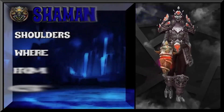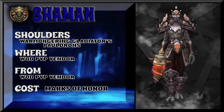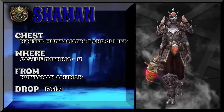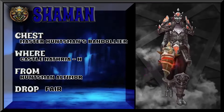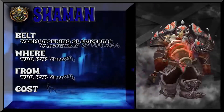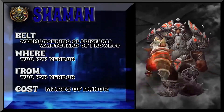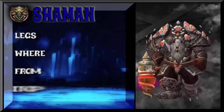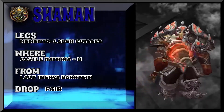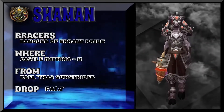We're pulling a lot of pieces from Shadowlands here, mixing it up with some Warlords of Draenor stuff. The War Mongering Gladiator's Pauldrons — if you're Horde you've got to go Wild in order to get those. The headpiece and belt are from that same set. The chest is from Castle Nathria heroic, and we're also pulling the legs, bracers, boots, and back all from Castle Nathria.